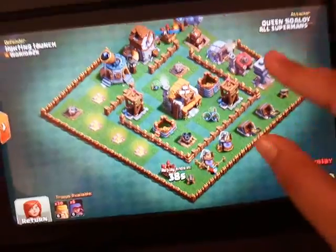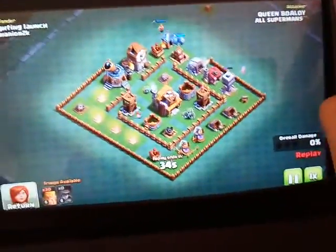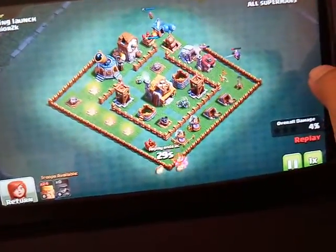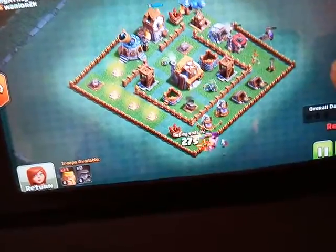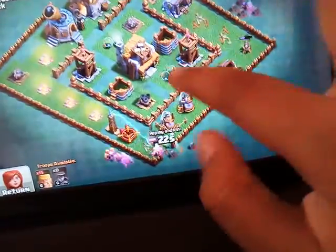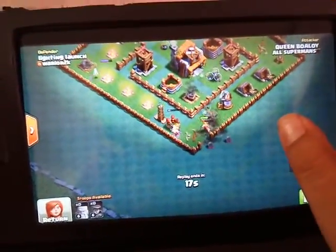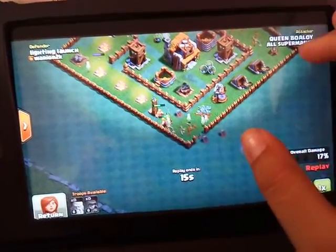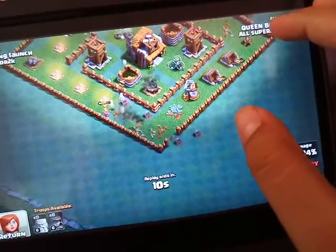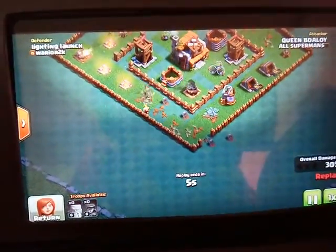Let's check my base and see what the opponent did. He put Archers to destroy the Crusher, which he just did. The Marching War Machine is going to kill the Barbarians — they're just going and destroying. I mainly need Builder Hall 6 and the Battle Machine.